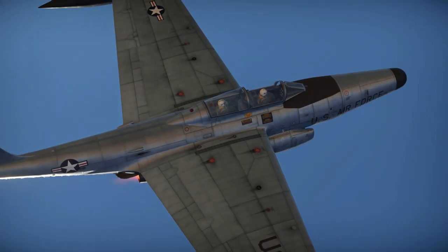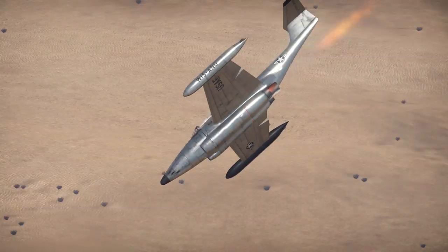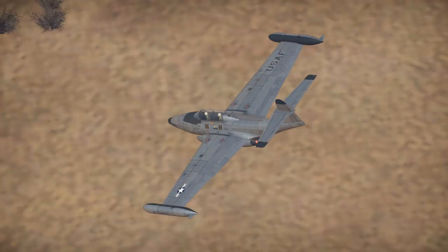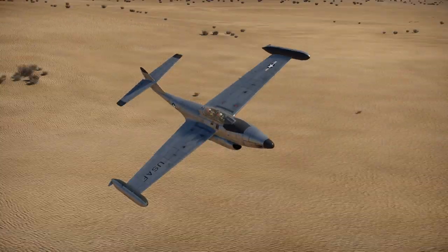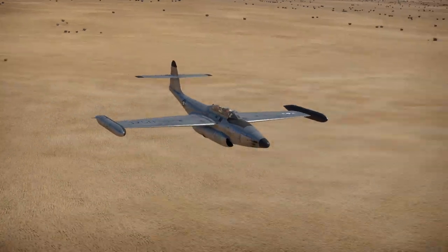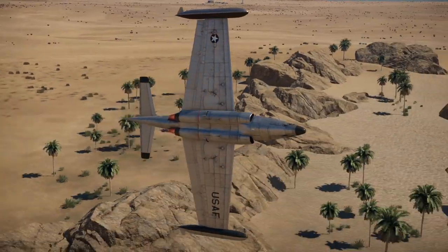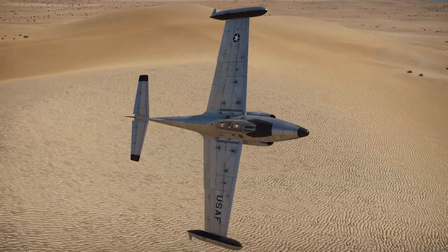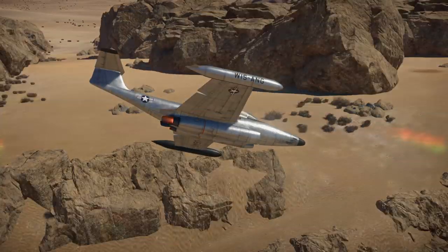Unlike what you might think, these rockets are not primarily used for air-to-ground — they are in fact primarily used as air-to-air weapons. The F-89D had a radar system that allowed it to track an enemy target and tell the pilot where to aim the rockets for an accurate hit. This was mainly used to intercept and take down heavy bombers. Of course, in War Thunder, the Mighty Mouse unguided rockets can also be used for air-to-ground, so that's another use for this aircraft.